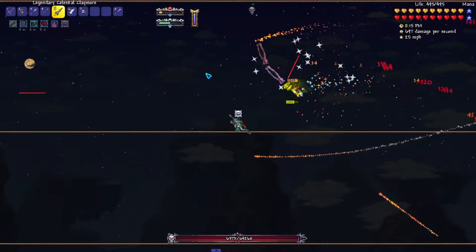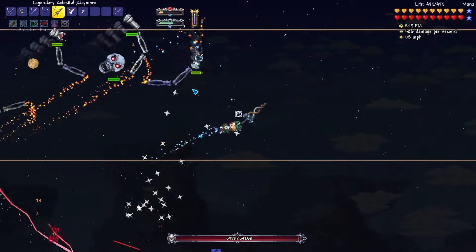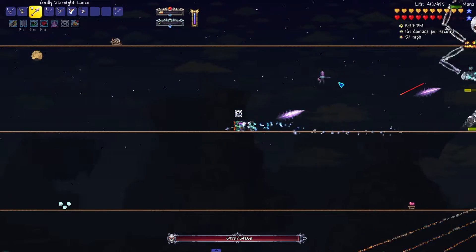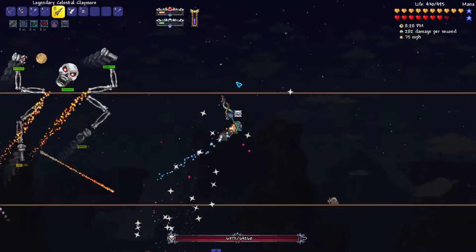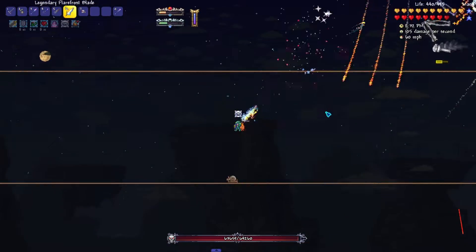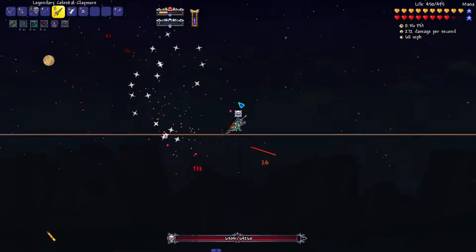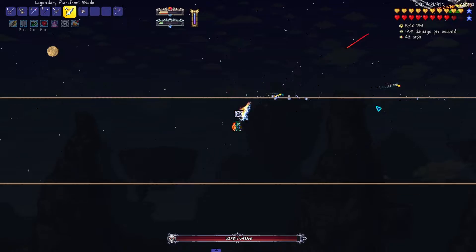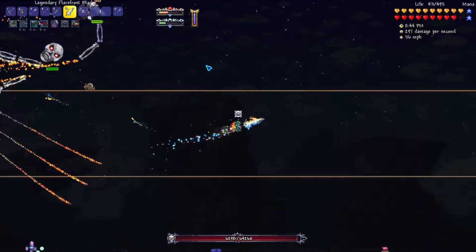The best weapons by far for this fight are the Celestial Claymore and the Flare Frost Blade. When you immediately spawn the boss, you can use the Celestial Claymore for a few seconds, but then you want to quickly switch to the Flare Frost Blade for phase one, because the boss stays at range, flies above you, and it's hard to hit with the Celestial Claymore.